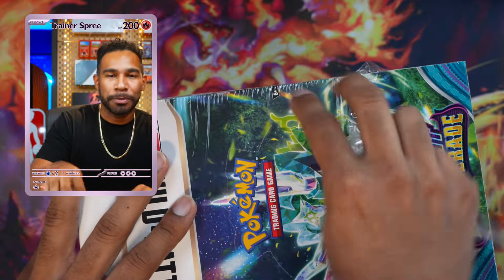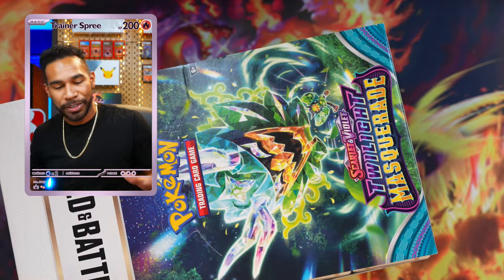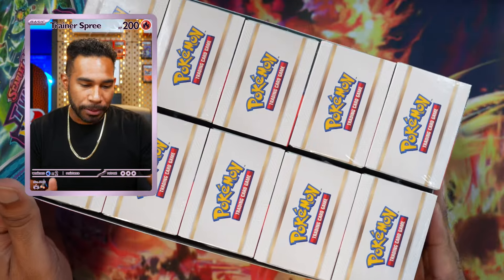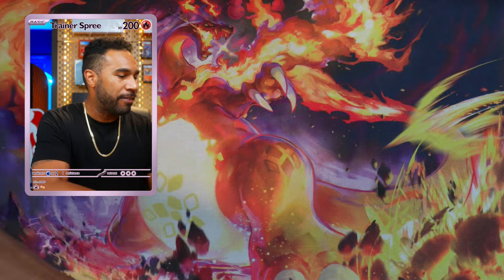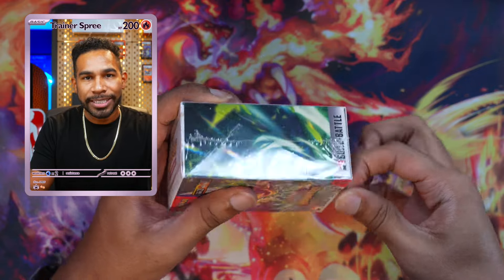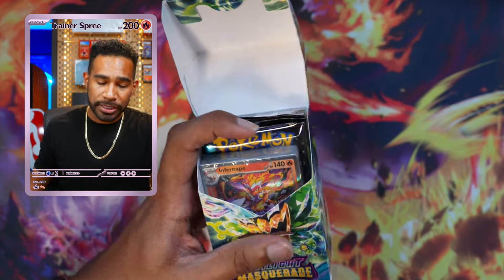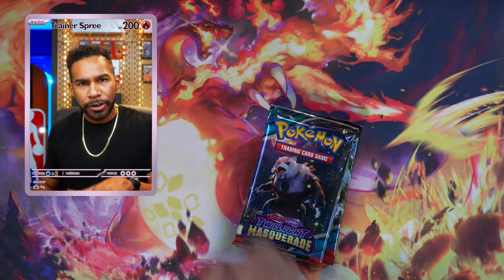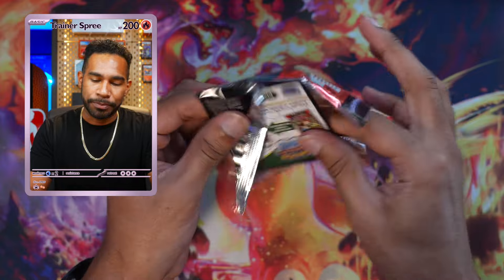If you saw the Twilight booster box video, that was an interesting one — had some technical difficulties. Let's see if we can get some good hits out of the building battles. Ten building battles, four packs each, 40 packs — I'm thinking number five is gonna have the big hit. This is a pre-release, so it's a little earlier. We got the Infernape promo — there are four different promos: the Infernape, the Froslass, the Thwackey, and the Tatsugiri.